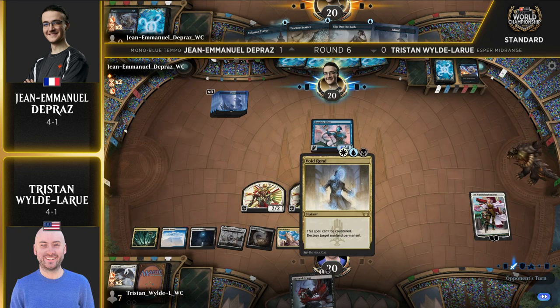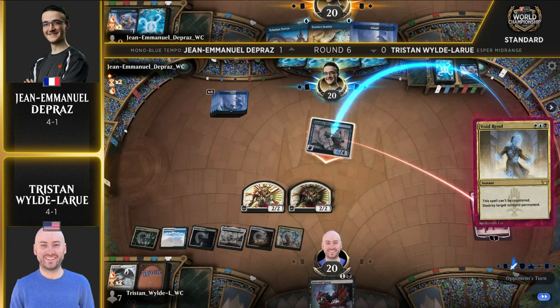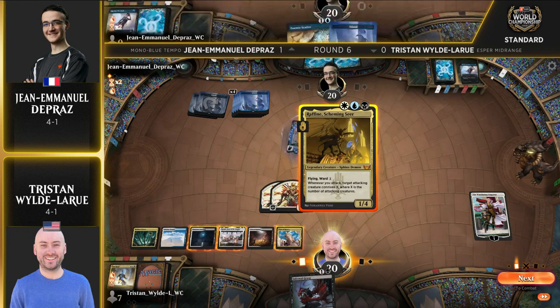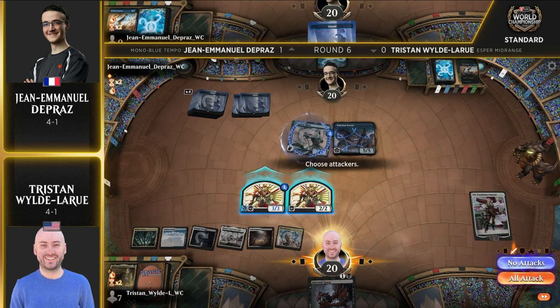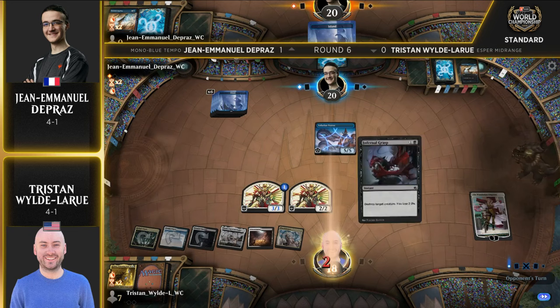The one disadvantage for Slip Out the Back compared to Shore Up is kind of right here — you're going to Voidrend, Shore Up is more than likely going to be the response, and Shore Up would have dealt with the Wandering Emperor here. But with Slip Out the Back it is phased out, so you can't deal combat damage, but it will get that extra +1/+1 counter. So bye-bye Djinn, we'll see you in a bit. Tolarian Terror on the battlefield — a 5/5 with Ward. Rafine Scheming Seer is a decent find, but unfortunately there's an Essence Scatter. It's a 9/5. Working 9-to-5. It is now dead as Grasp finally connects off the top of the library for John Emmanuel.